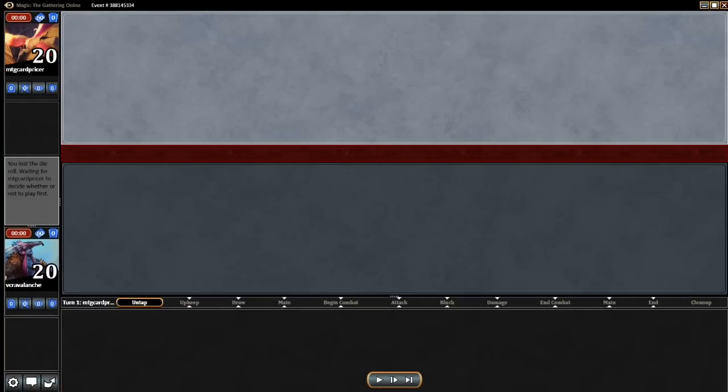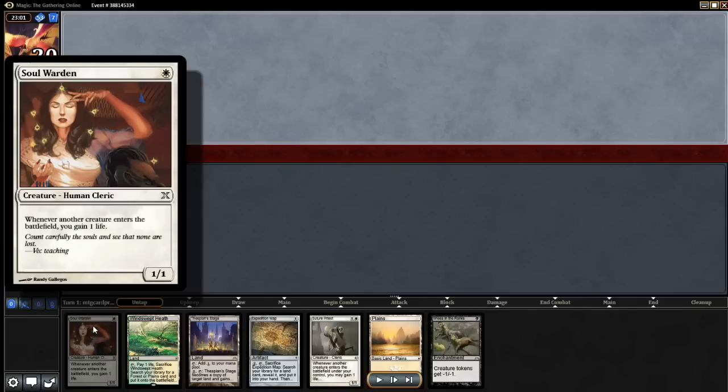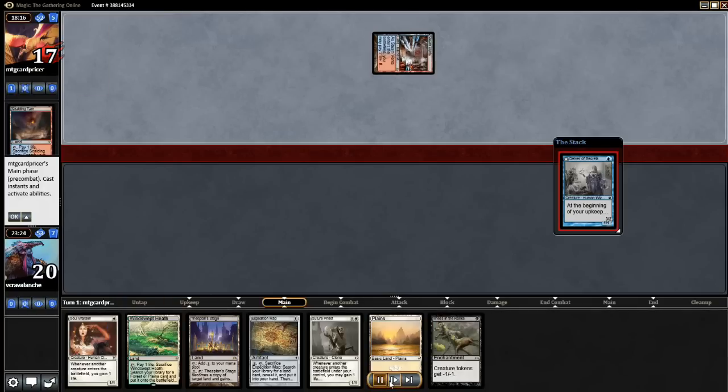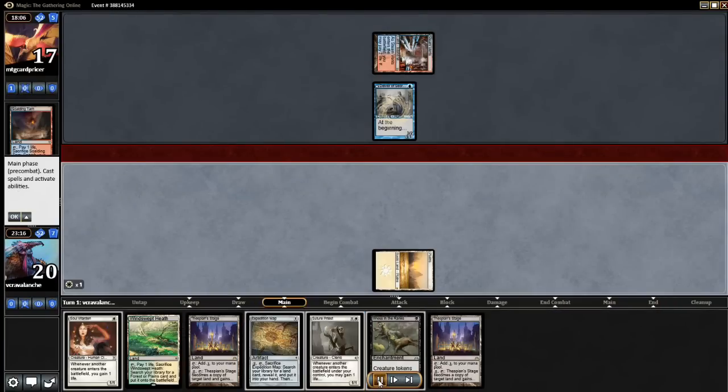Anywho, this is game number one where we still keep a nice little hand. There we go — 25 minutes on the clock for each person. There's an Expedition Map to go get the Forbidden Orchard, we have a Soul Warden, a Suture Priest, and the Illness of the Ranks. This is a great hand — we have everything we need. He starts off with a Scalding Tarn and a first-turn Delver, which is the one draw in Delver that's difficult for any Soul Sisters build to actually beat. That's a little troubling, but we do have the Soul Warden and another Thespian Stage.